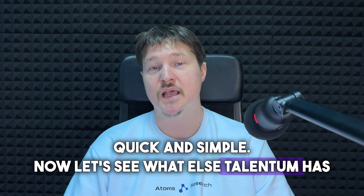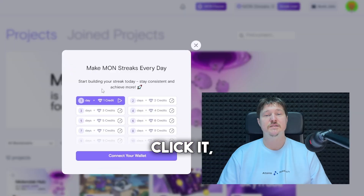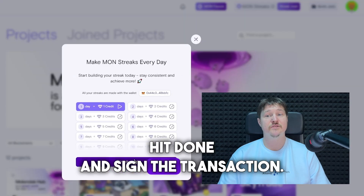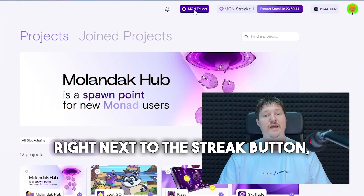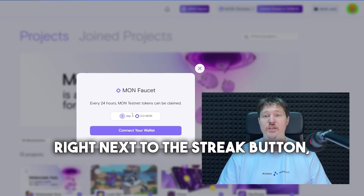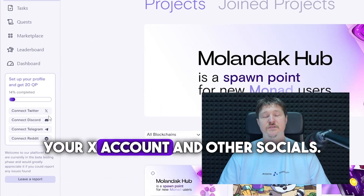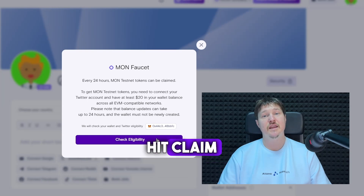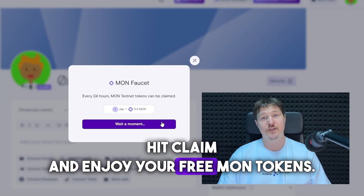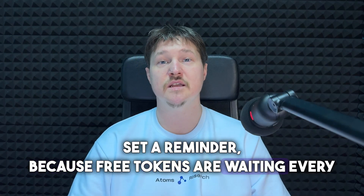Let's see what else Talentum has to offer. Here's a quick daily routine to boost your rewards. Click Streak, select your wallet, hit Done, and sign the transaction — you need to do this daily. Right next to the Streak button is a Daily Faucet where you can claim 0.3 Monad tokens by linking your X account and other socials. Check wallet eligibility, hit Claim, and enjoy your free Monad tokens. Set a reminder because free tokens are waiting every day.